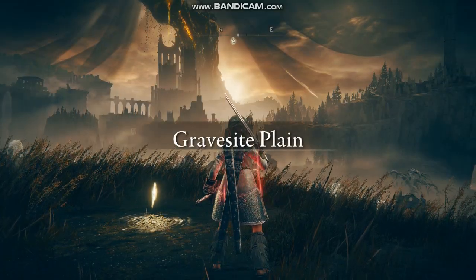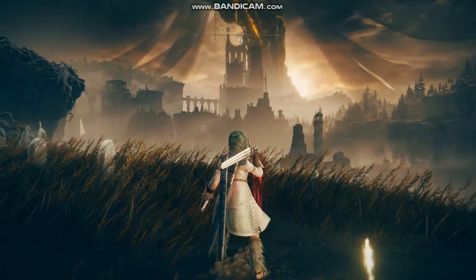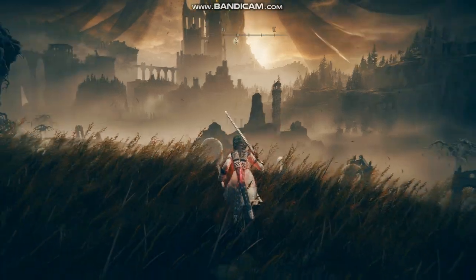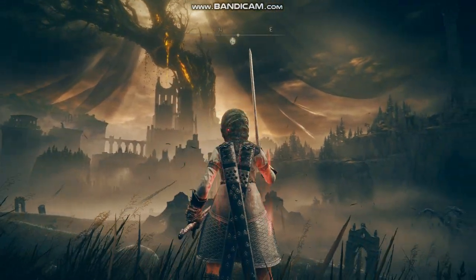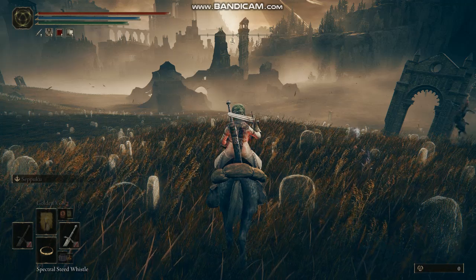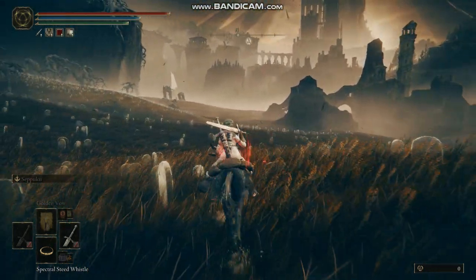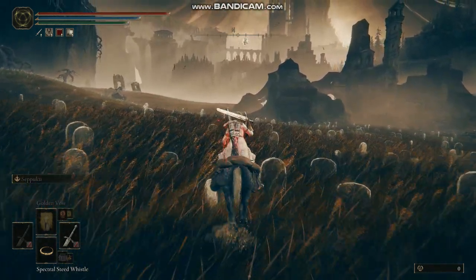In Elden Ring: Shadow of the Erdtree, there are many secrets in the beginning zone alone. In the Gravesite Plains, there are many things to find — a sprawling, expansive land full of horrors awaits you. For example, did you know that all of these ghostly gravestones belong to dead people who are ghosts in the Realm of the Shadows?